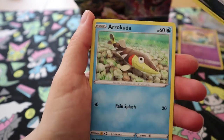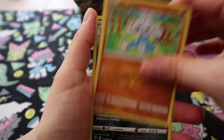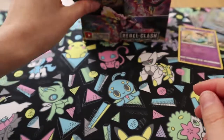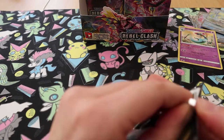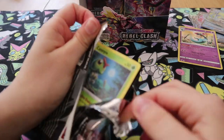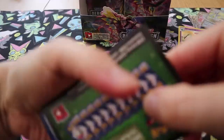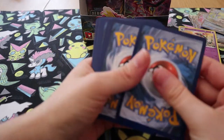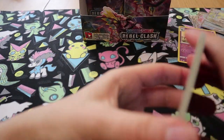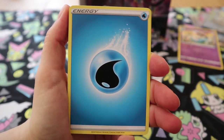Lampent, Hawlucha, Morgrem, Arrokuda, Galarian Meowth, Surskit, Magikarp, Meditite, Reverse Galarian Weezing, and Ninetales. Galarian Meowth is a great Pokemon. Absolutely it's not — it's my least favourite regional variant, to be honest. How does it feel to be so wrong?